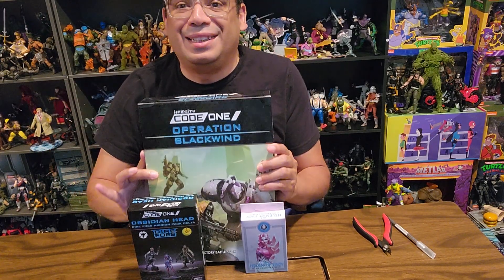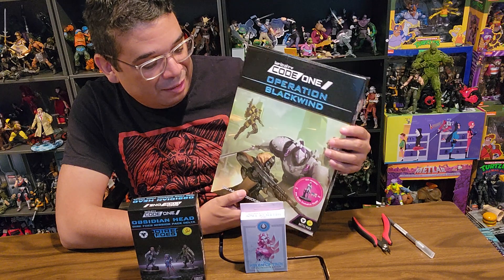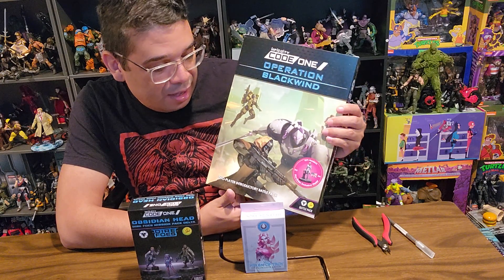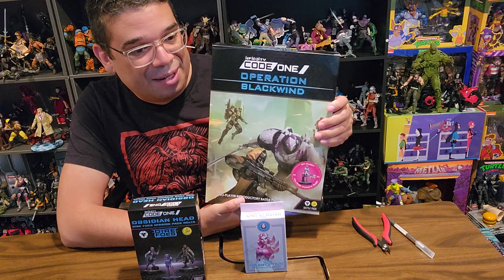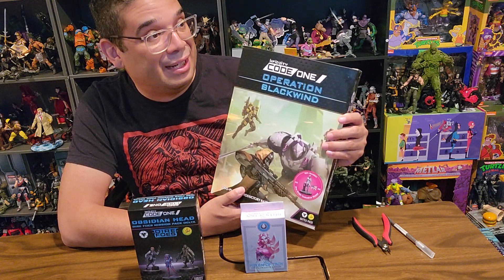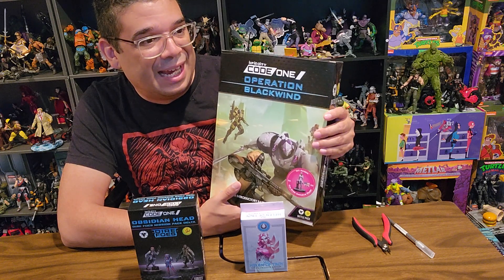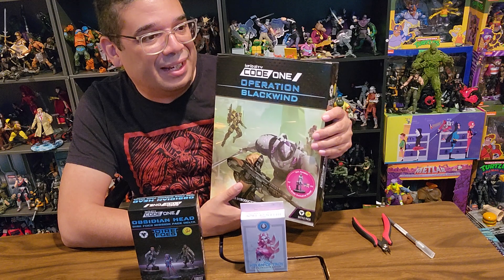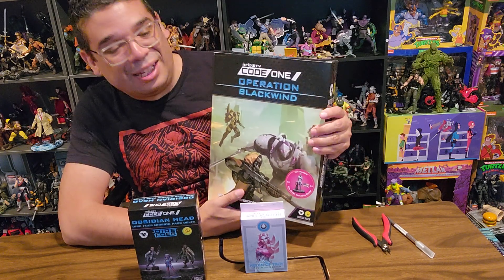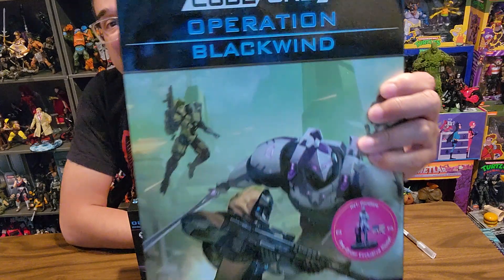Hey game fans, it's Roberto here doing another unboxing, and this time it is Infinity's Code 1 Operation Black Wind. This was the pre-order set that came out probably about six months ago. It had a couple of bonuses so I was quick to snatch it up. I'm just now getting around to it because I'm finishing up the first tutorial set — I believe it was Crimson Stone — which had the Nomads and the werewolf Irish dudes, which was awesome and definitely scratched my itch for some cyberpunk miniatures.